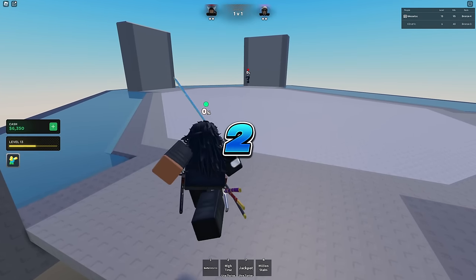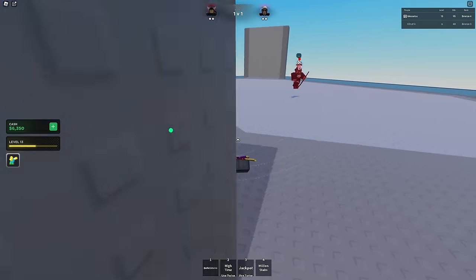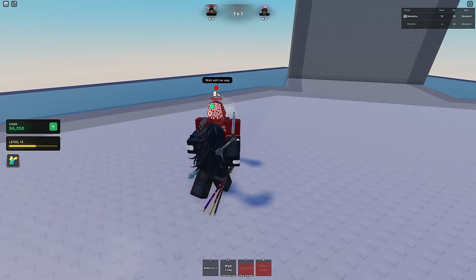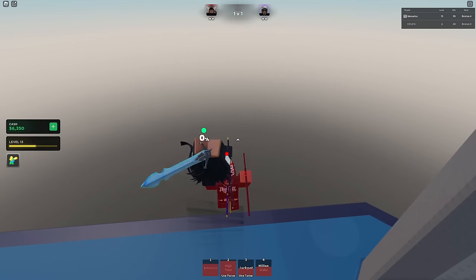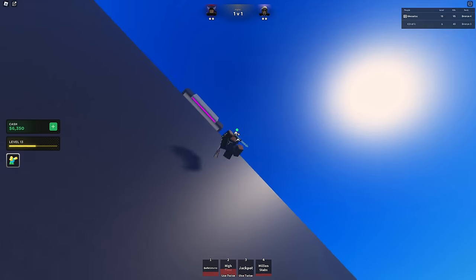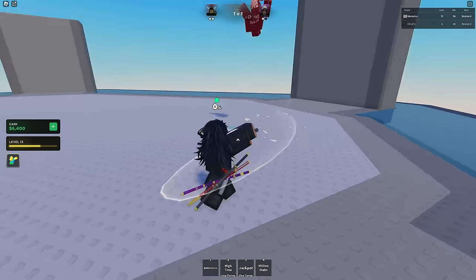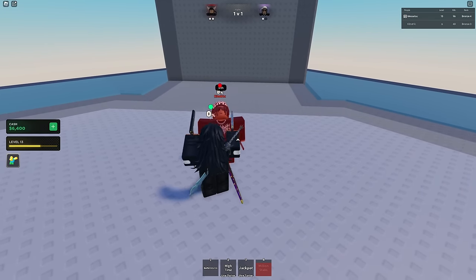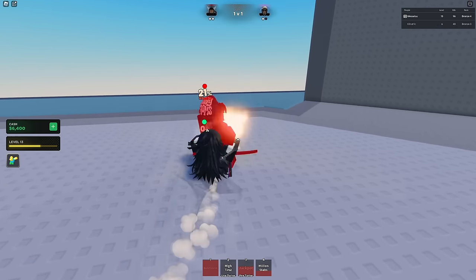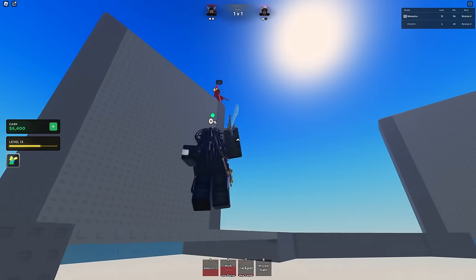Last match — he recognizes it's me. He's using Samurai. I probably don't win this — I feel like Samurai is a much better class than this. This class isn't bad, but I don't think it's that good either. Nice, Bullet Storm, High Time — send him downwards. Do I go for the spike? Okay, I think I hit it — I have zero clue, but I'll take it. Million Stab, Jackpot — oh, that didn't work.